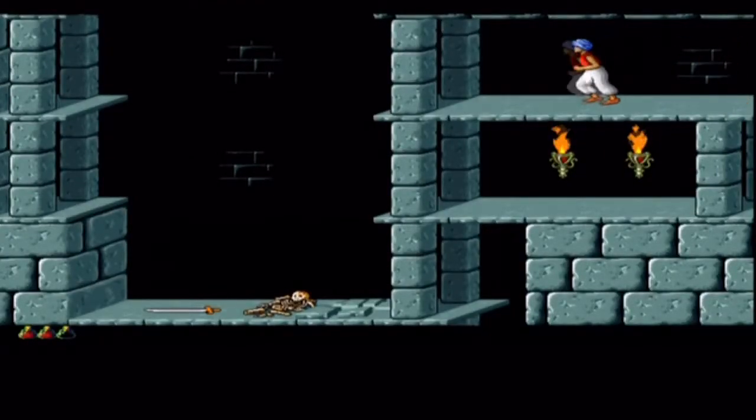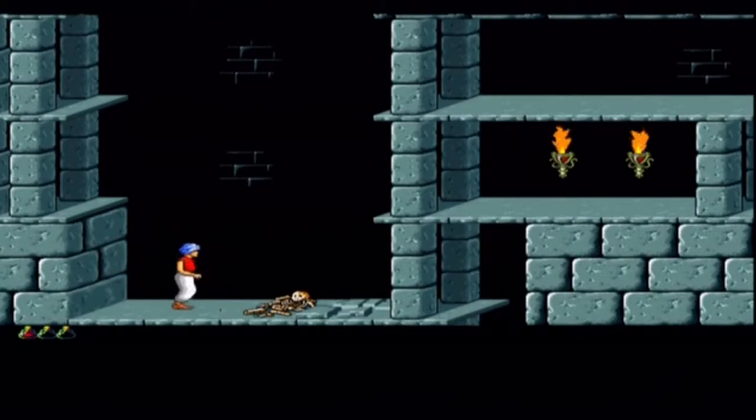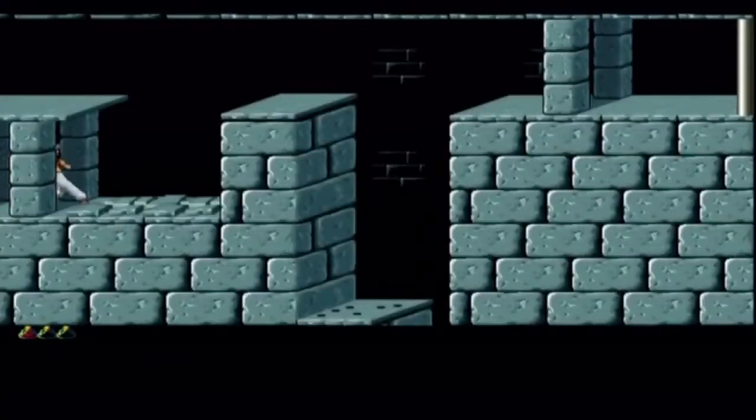You press square to pick it up. It's a bit finicky picking up this sword, I'll admit. Once you do that you've got the sword. I think if you press the triangle button it tells you how many minutes you have left, so you can always check that. Folks, I really don't like this game — this is a real downgrade from Sands of Time.